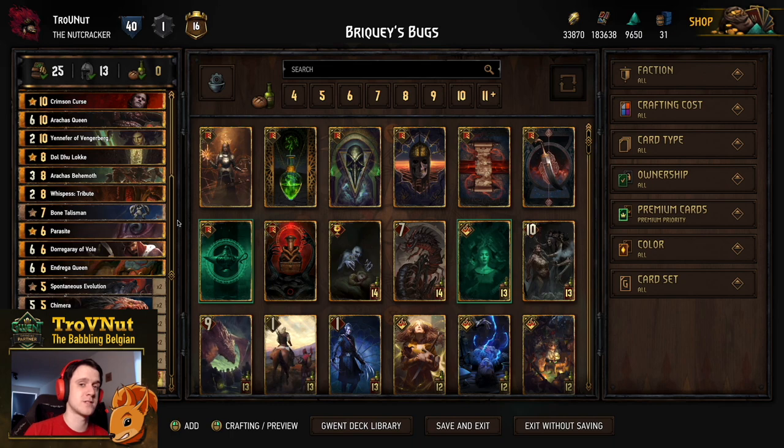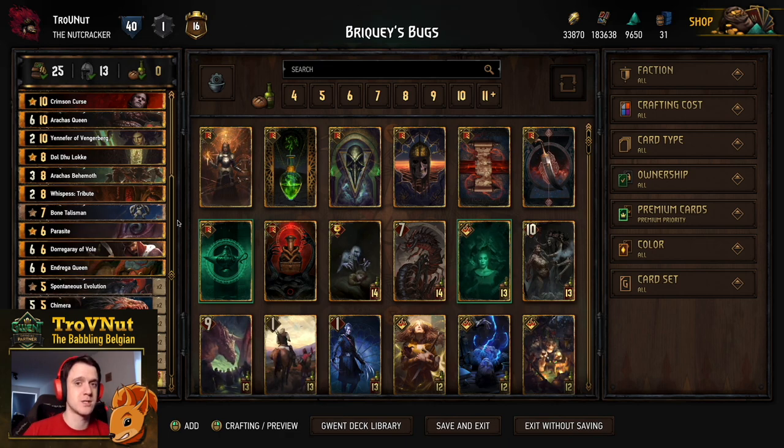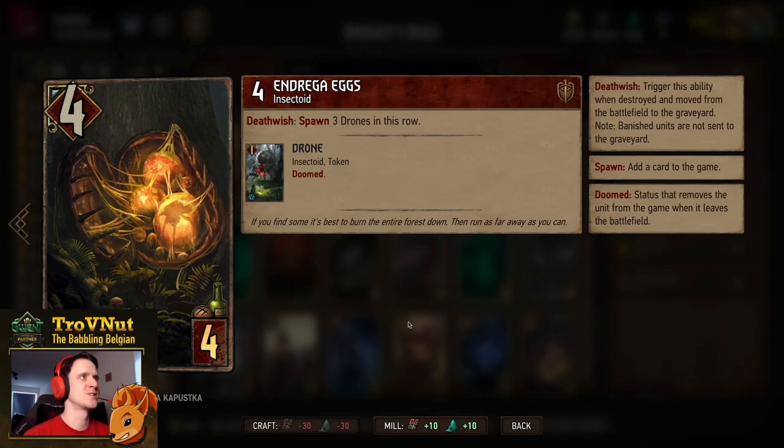We'll be going through each and every single card in detail, highlighting a few of the tactics. If you're not interested in that, you can use the timeline below to skip to the example matches. The decklist is also available via the link in the description, which leads to the PlayGwent website where you can export or import the deck into your own game. Let us know what you think — we always like the feedback. So with that said, let's head straight into the cards.